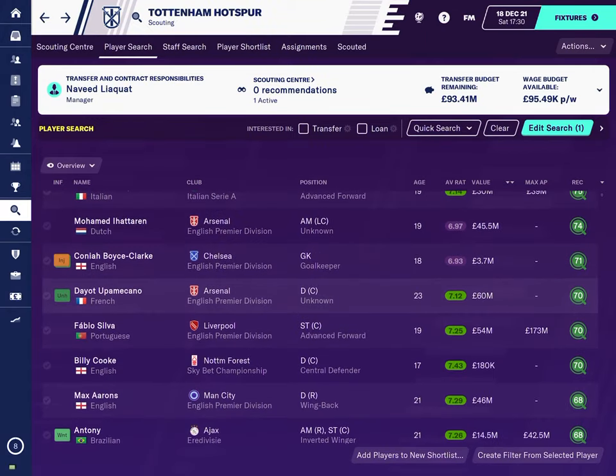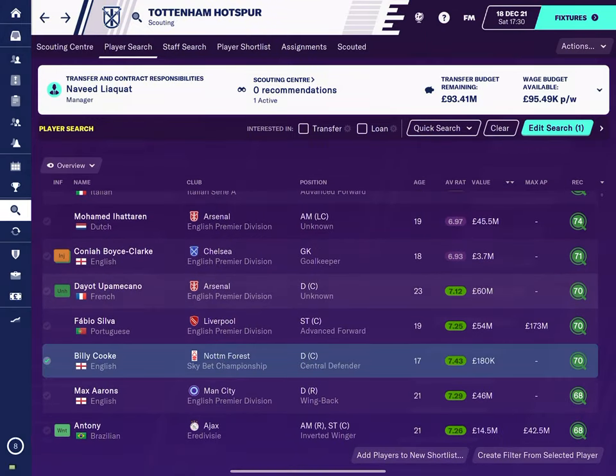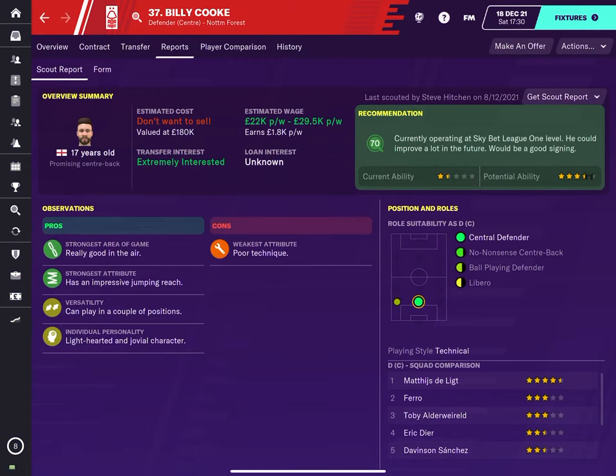So if we look at this here now — Billy Cook, Nottingham Forest. His value is £180,000. If you click on him, you can see potential ability, and his ability there is going to be more or less better than any defender you've got in a Premier League team. So potentially you can pick him up on the cheap and bring him up.